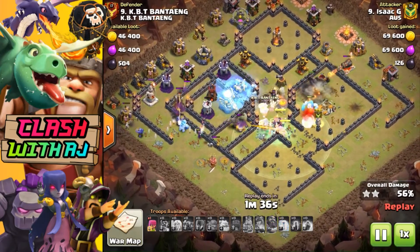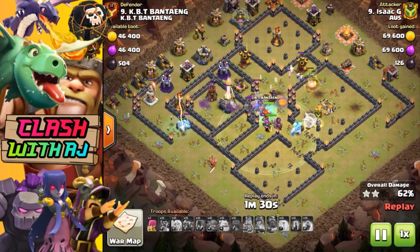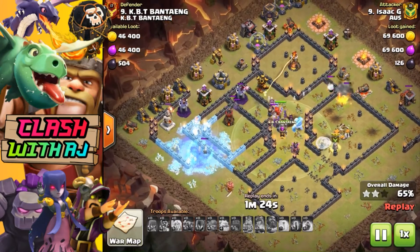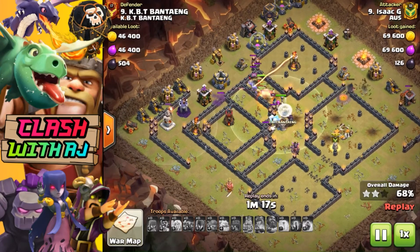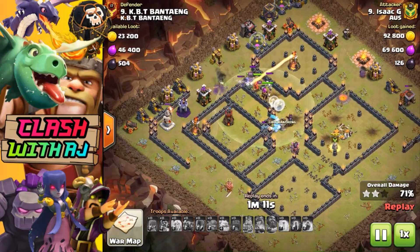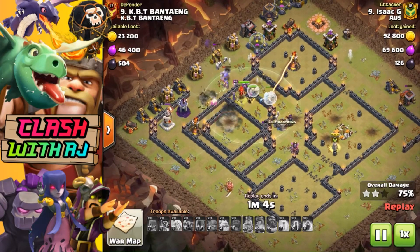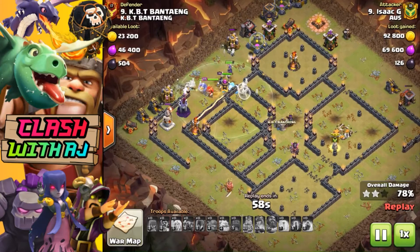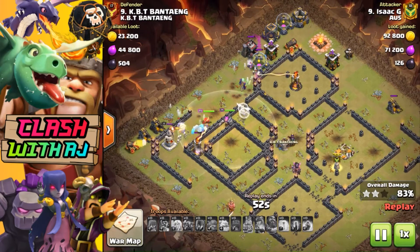A lot of people like to use Bats on single Infernos. You'll generally see a lot more Infernos on multi-target just because of the range of the multi - they literally just melt bats like butter and there's really no point using the Bat Spell. The Queen didn't go towards the Town Hall at the start like he would have liked, but he managed to draw the Clan Castle out and made great use of the Grand Warden's Eternal Tome, managing to salvage all those troops in the core.